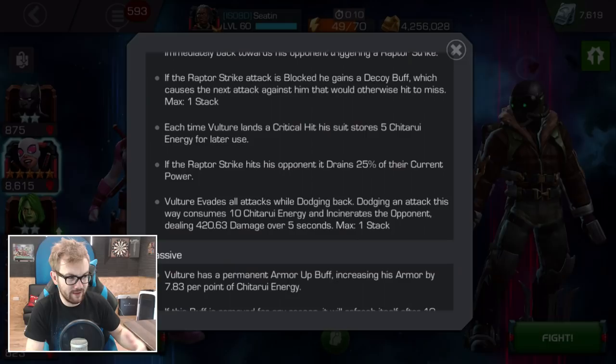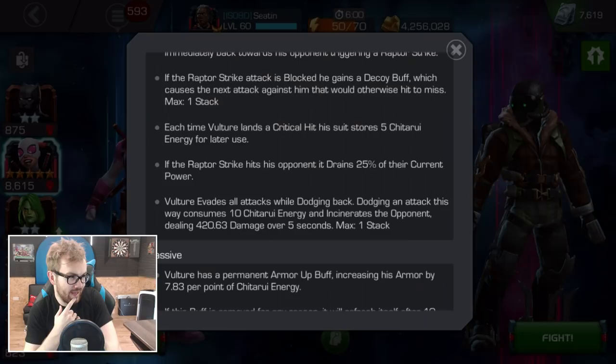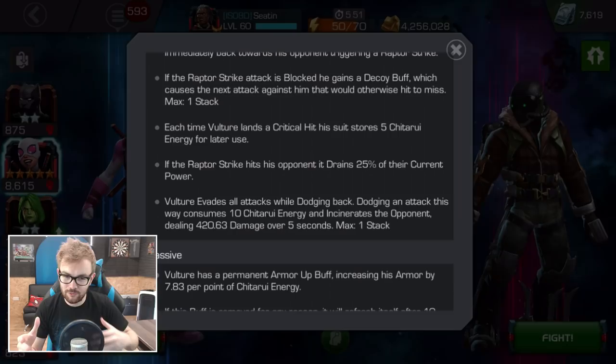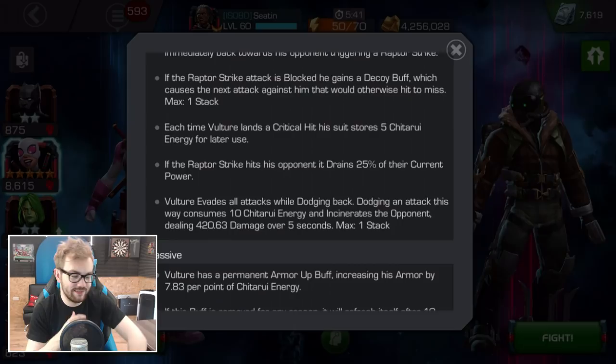One of the things he has is what looks like an extended evade, much like Nightcrawler — an enhanced version of Dexterity, but it's very hard to tell until we can actually play with this character. Vulture evades all attacks while dodging back. Nightcrawler and Dexterity read exactly the same as this, but when it comes to Nightcrawler he can evade special attacks like Winter Soldier's Special 2 and some of the Collector's special attacks that aren't otherwise evadeable. So I'm interested to test Vulture and see if he has this kind of extended mechanic.